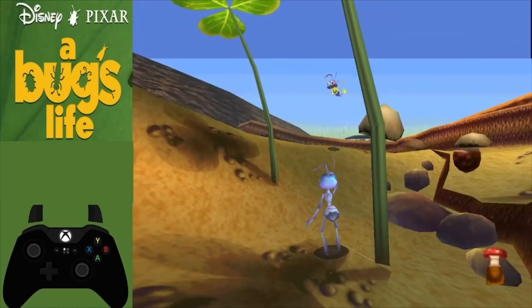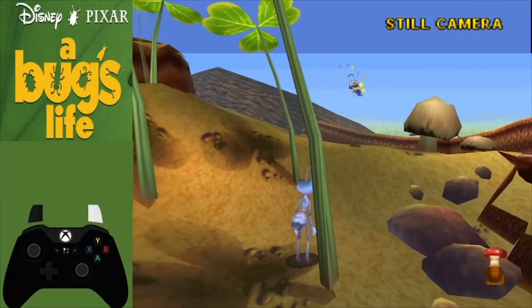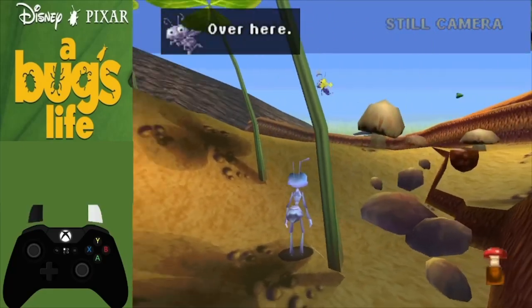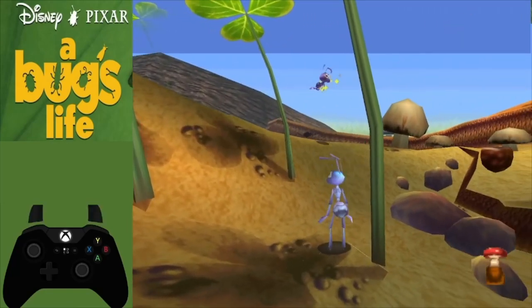One thing I like to do setting up for Anthill is I want to set my camera to still camera. This allows me to move the camera while I'm running. On emulator I have it set to my trigger buttons — this just allows for easier moving of the camera as we go.